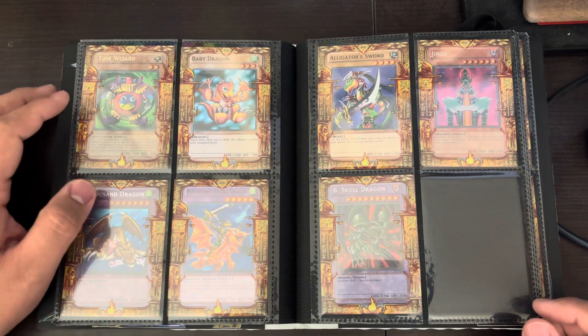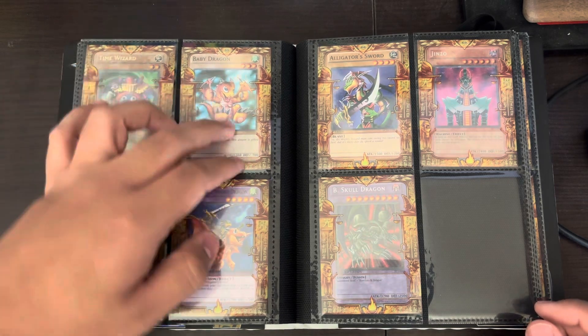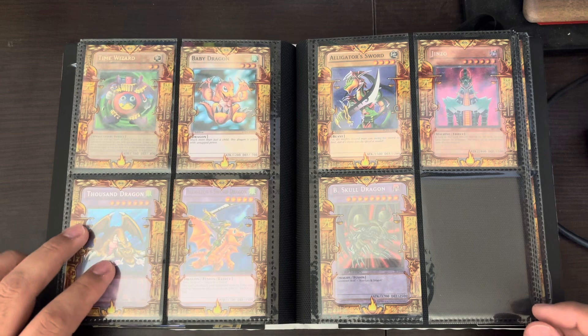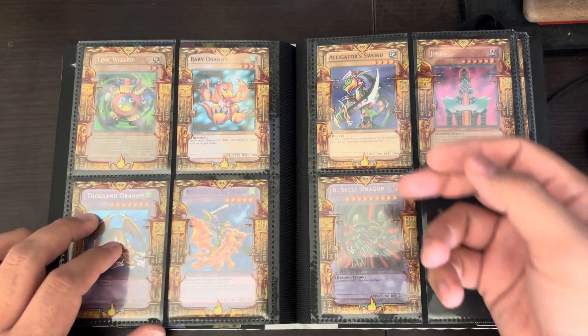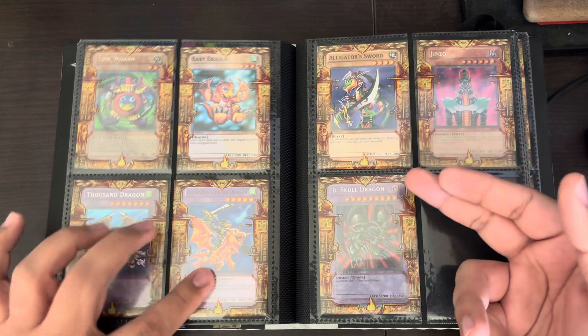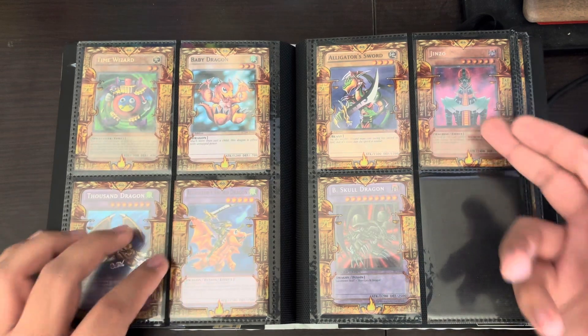Ultra Time Wizard from MRD. Super Baby Dragon. Secret Thousand Eyes — or Thousand Dragon. This is the 10 Black Skull Dragon. We got just a common Alligator Sword — unfortunately same thing as the Sword Dragon. But that's the 10 Jinzo.